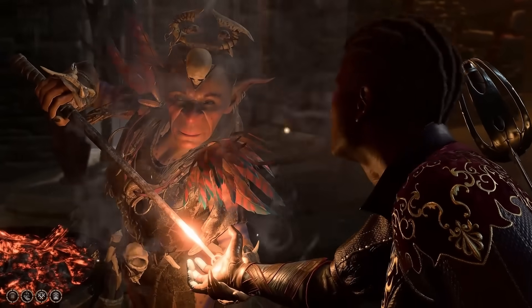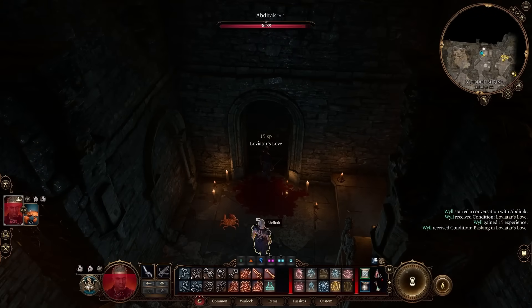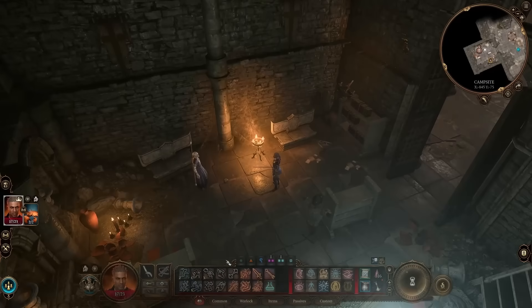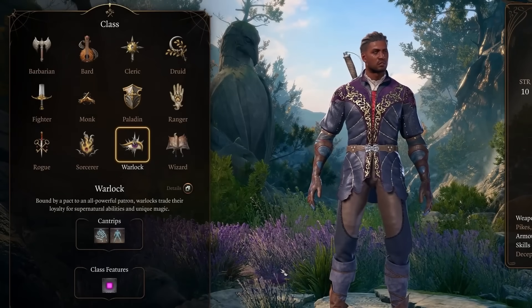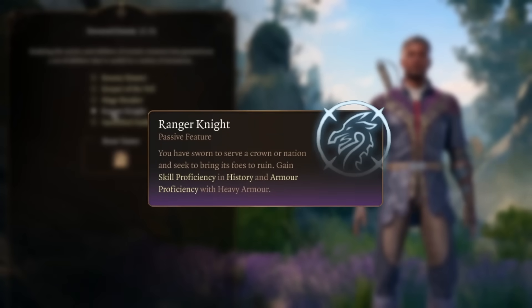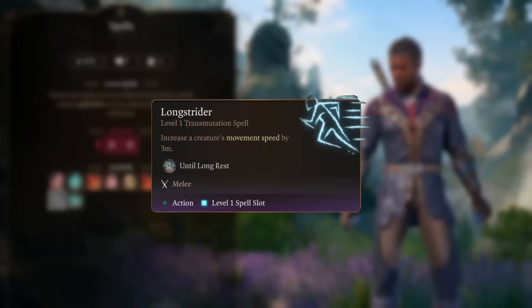We get branded and battered a little in the Goblin camp. With this done, Withers appears in our camp, finally letting us respec away from this useless Warlock class and into Ranger. Ranger not only grants us heavy armor proficiency, defense, and Longstrider, but also the Beastmaster subclass for our very own companion.